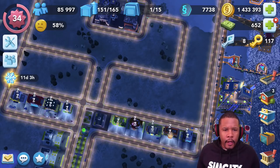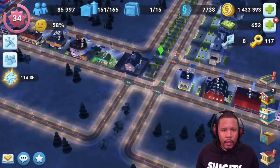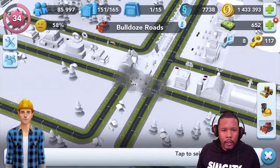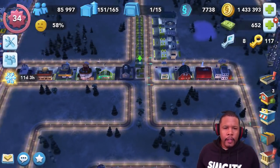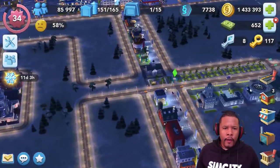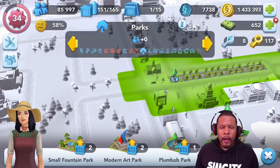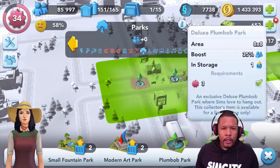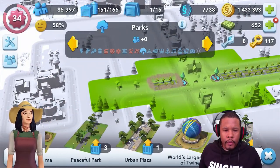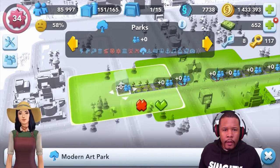I want to go ahead and finish this little avenue part up here. We don't really need that road - I try to eliminate roads that aren't really needed just because it cuts down on traffic, especially intersections. I really hate to have a lot of intersections in my city because then you have to end up upgrading your road so much. Now we've got double plumb bob parks, which I think is going to look really nice and establish that town hall as the anchor of that portion there.